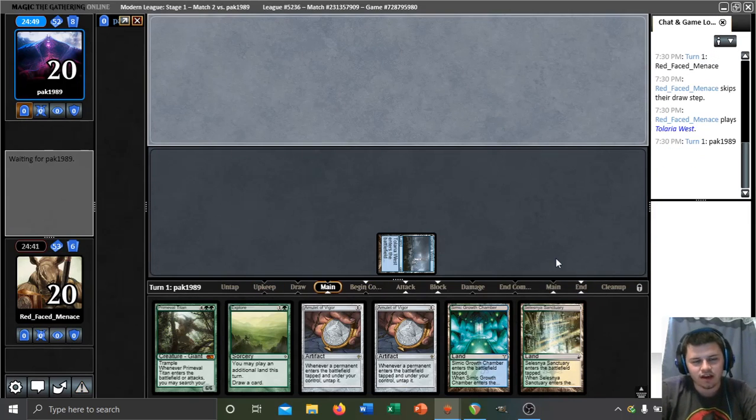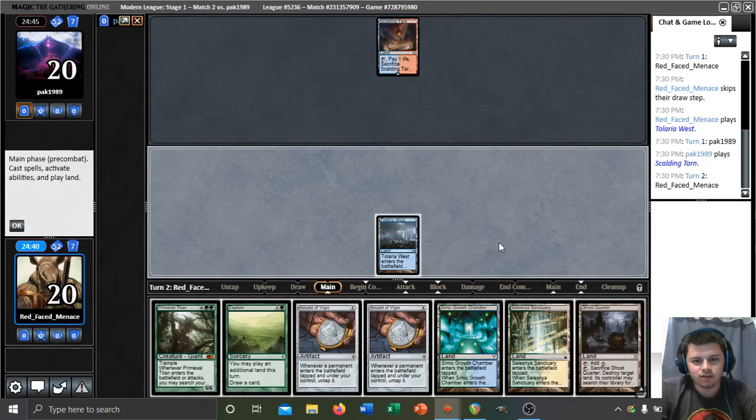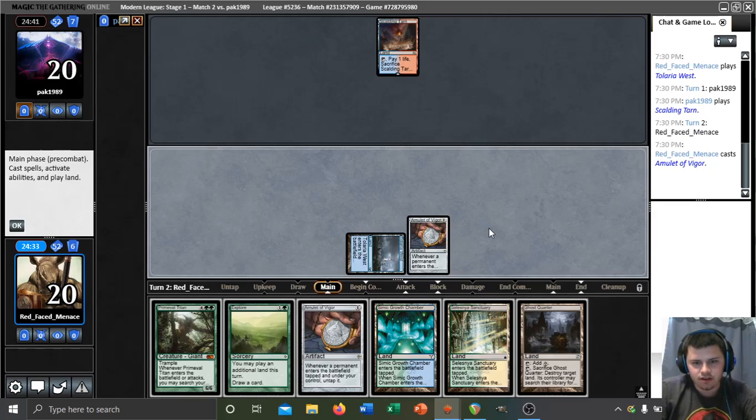Hopefully our opponent is playing something uninteractive, but a Scalding Tarn means that's pretty unlikely. This could be Storm. Let's play an Amulet for sure. We could play Simic Growth Chamber and explore here, then still be ahead and have Growth Chamber during this upcoming turn. We could also play Ghost Quarter and Amulet and hold up the Explore so we can explore next turn.